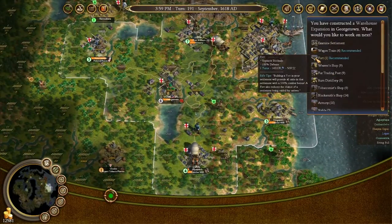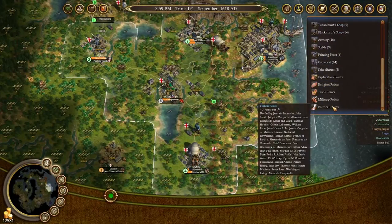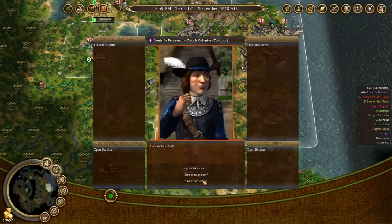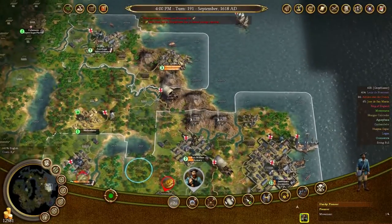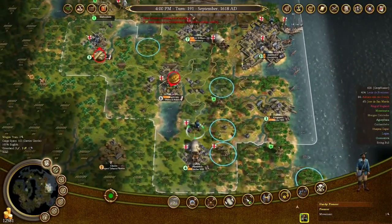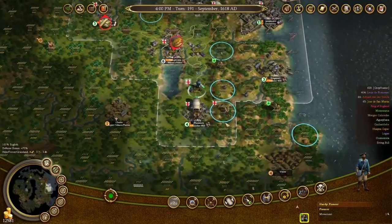You've constructed a warehouse expansion in Georgetown. What would you like to work on next? I'd like you to go back to political points, I think. No — you're doing political points, you're doing political points. You can do military points in that case. Work on military points instead. Cool, so you're all done.